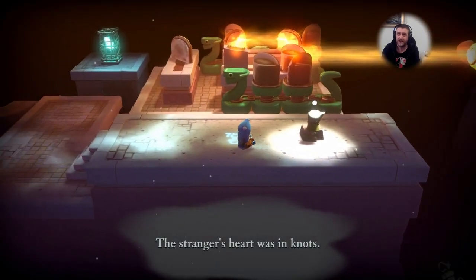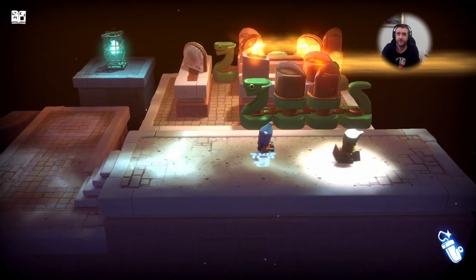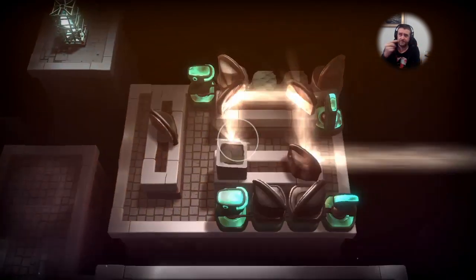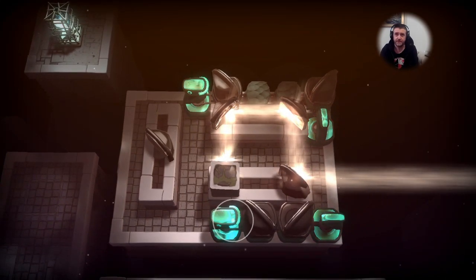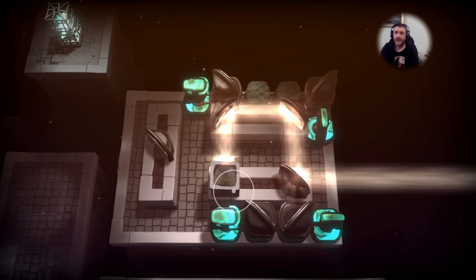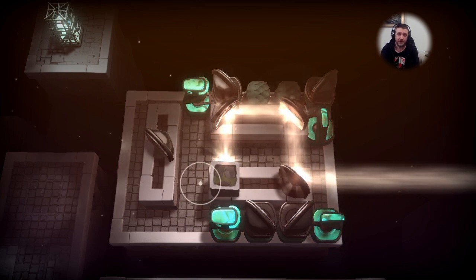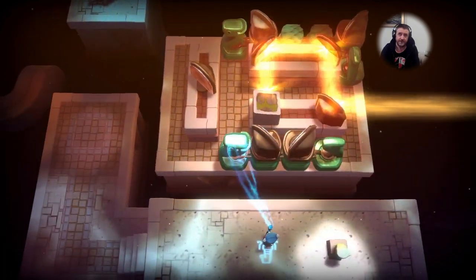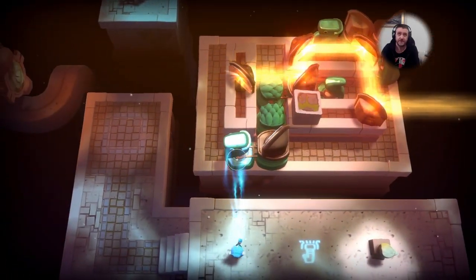You have to direct the light by moving the snakes around with the mirrors on their backs, to reflect the light almost like horizontally from where it is, straight across and into the other snake's mouth. It looks easier than it actually is - this puzzle did take me a little while. I've done a little mini cut here; it took me about 15 minutes to actually work this one out.